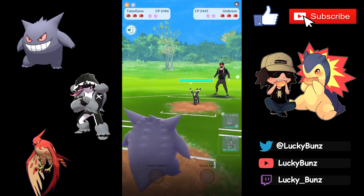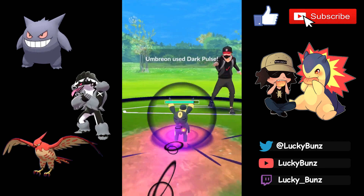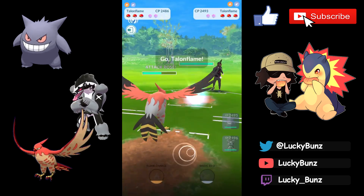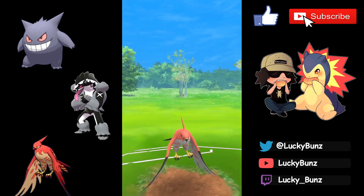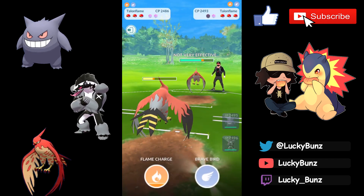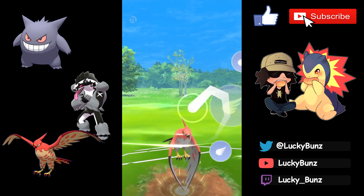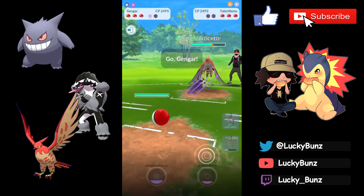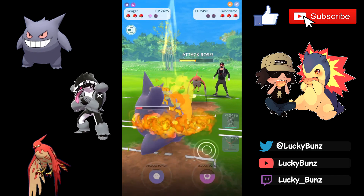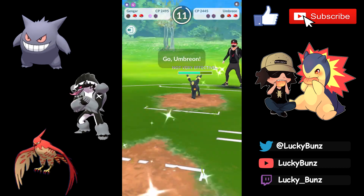Umbreon lead — terrible matchup for Gengar, so we safe swap into Talonflame. We don't want to hard counter swap with Obstagoon; we save that for later. Tank the Dark Pulse, go for a Flame Charge. They'll likely swap into something soon. We try the Flame Charge bait — yes, shield burned! Now we need two Brave Birds. Easiest shield of my life, then we throw the Brave Bird. They use their second shield; we risk it all on Gengar now.